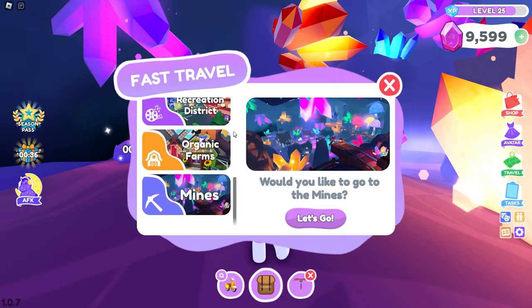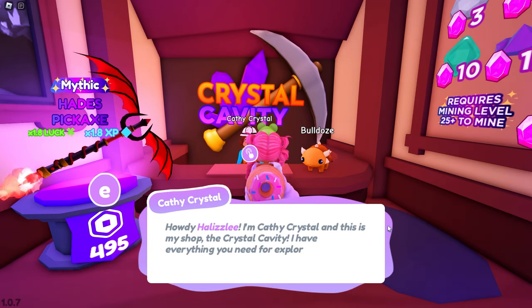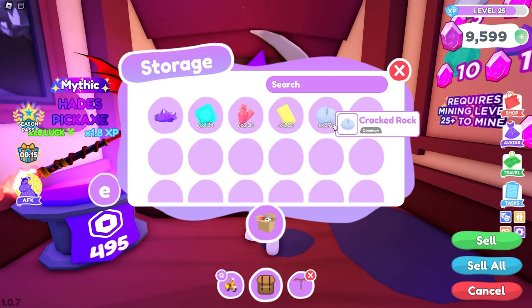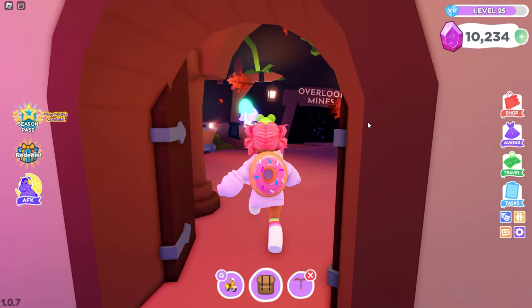Alright guys, I just finished mining for 15 minutes. Let's go ahead and go to the mining shop so we can sell our crystals. I did get one legendary, which is super cool — I got one amethyst. This is how much of each crystal I got; obviously we're going to get a lot of crocked rocks. So if you mine for 15 minutes with the Hades pickaxe — with 1.8 luck — you would get about over 600 gems. We got 635 gems! Oh my gosh, yes — we have 10,000 gems!